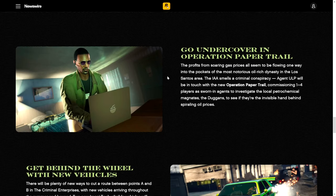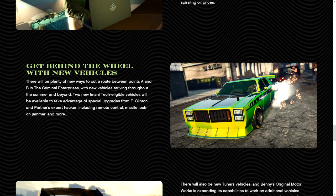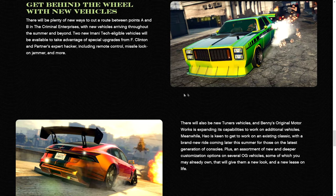Here we are with the new IAA main missions — this I'm pretty excited for. We've got a drone in the background and an IAA badge that our GTA Online character is wearing. The profits from soaring gas prices all seem to be flowing into the pockets of the most notorious oil-rich dynasty in Los Santos. The IAA smells a criminal conspiracy — Agent ULP will be in touch with the new Operation Paper Trail, commissioning one to four players as sworn-in agents to investigate the Duggans. There will be new vehicles, including two new Imani tech eligible vehicles with Franklin Clinton's expert hacker remote control and missile lock-on jammer features. There'll also be new Tuners vehicles and Benny's Original Motorsport vehicles.